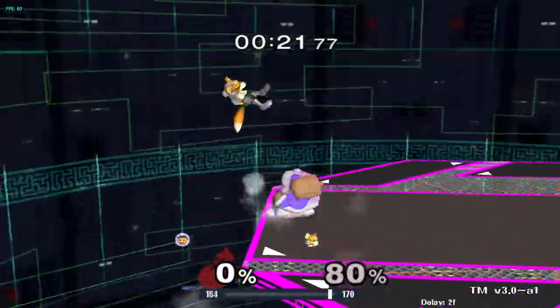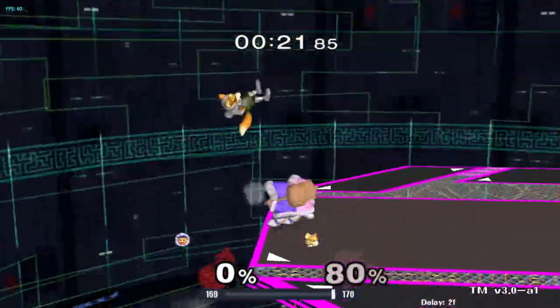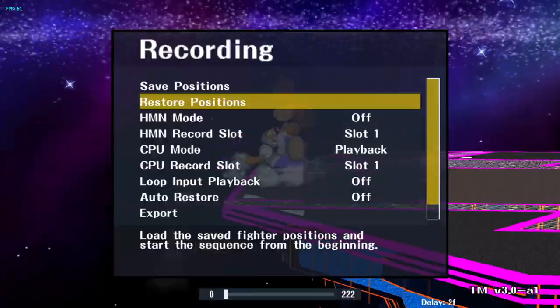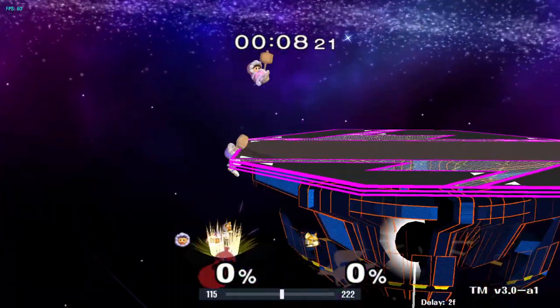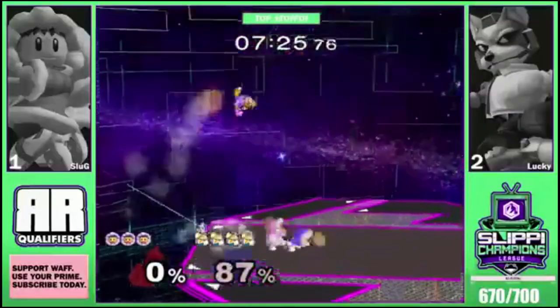Try using forward air and down air in edgeguarding instead of just smash attacks. These moves stay out for a long time and hit lower than smash attacks, making them very strong at dealing with all the angles Fox can do out of an up B. Forward air can combo into back air or forward smash, and down air loops can rack up a lot of damage.